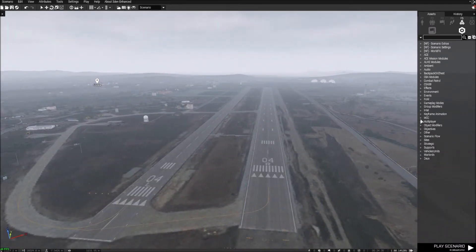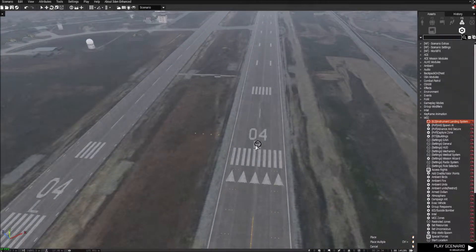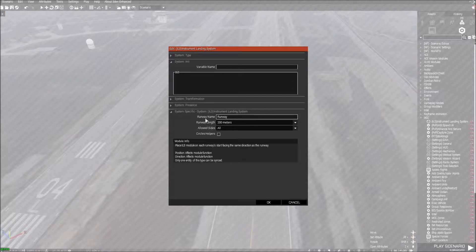That can be found in MCC, and it's the very top thing. Plop that down, put it right there, double click it, you can give it a runway name — I'm just going to call it Runway 04 Right. It's got three options; pick the longest one, all sides, and this is nice.